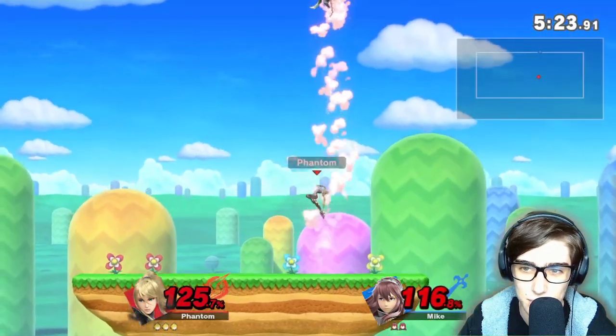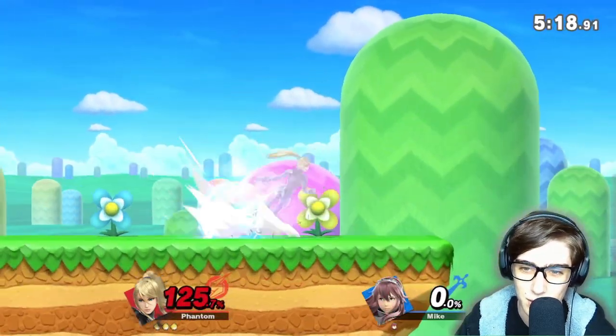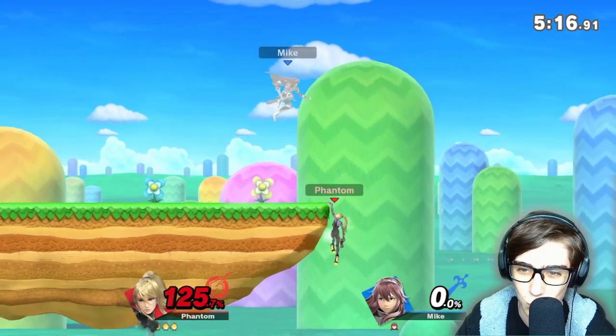No paralyzer, good up tilt — let's kill him off the top with that up air, getting another star KO. Quick kick back to stage as Lucina only has one more stock left.